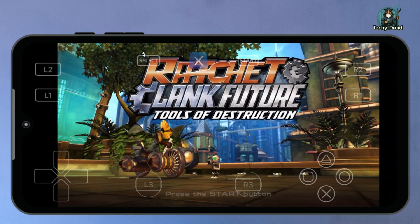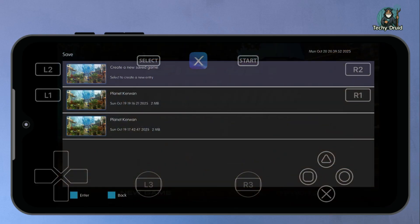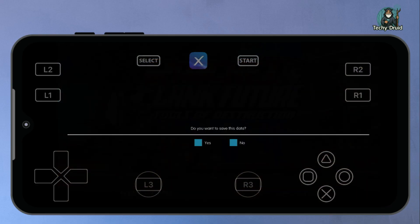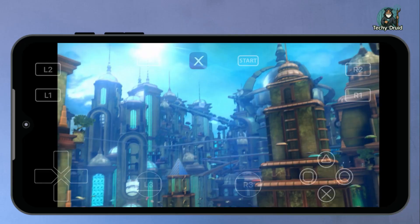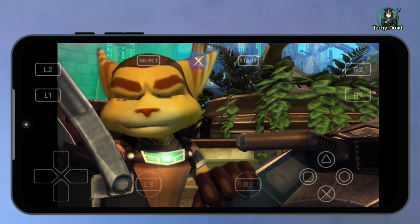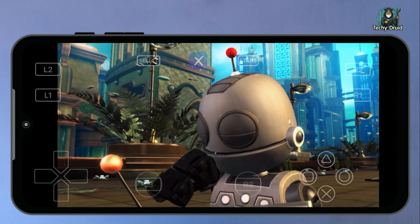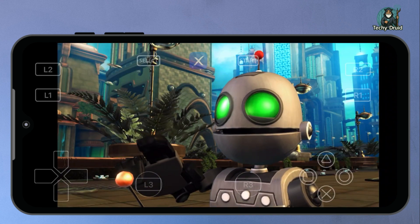And the second is Ratchet and Clank Future: Tools of Destruction, which is in ISO format. I'll be playing both games using the on-screen PlayStation controller layout on my OnePlus 10T smartphone powered by Snapdragon 8 Plus Gen 1 processor. So make sure to watch till the end, because I'll walk you through each step clearly and show how well these PS3 games actually run on Android. Alright, let's get started.